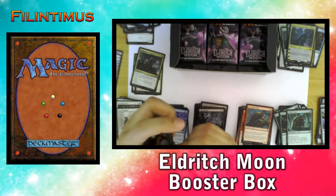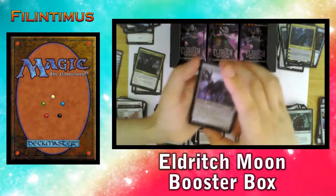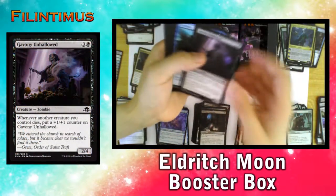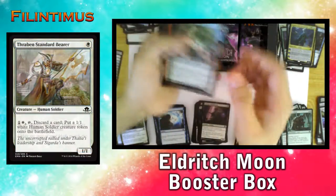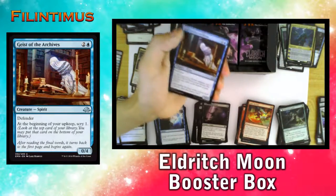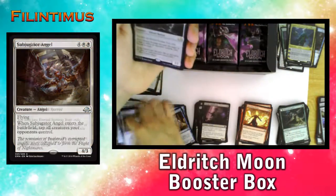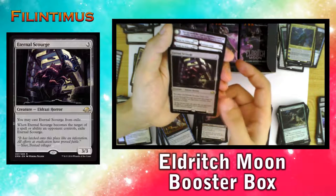Our first step wasn't so bad. Now we need Liliana. We have a Wretched Griff, Exquisite Dark Supplicant, Convolute, Braven Standard Bearer, Crossroads Consecrator, Make Mischief, Ironwright's Cleansing, Primal Druid, Ovenwall Captive, Geist of the Archives, Spreading Flames, Subjugator Angel, and an Eternal Scourge — an Eldrazi Horror.